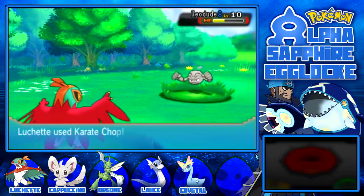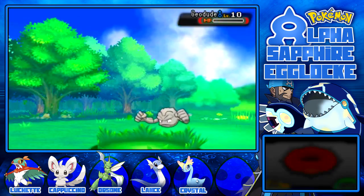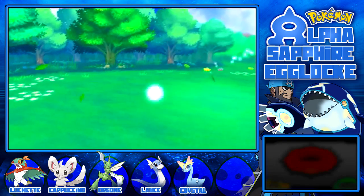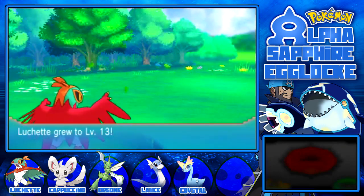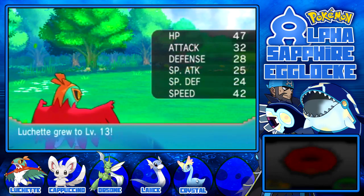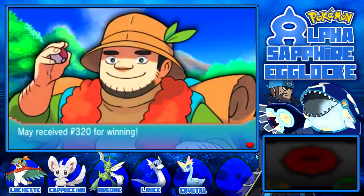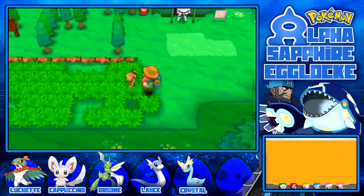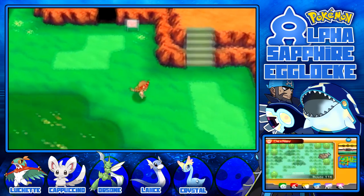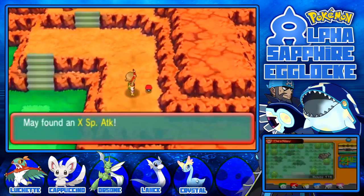I could Hone Claws, I guess. But I don't want to lose all my speed and then be outspeed by a Nosepass - although I doubt even at minus 2 it will outspeed me. Level 13 Luchette - very good. I defeated you. I'm going to have to probably buy more potions as well. I think there's an item up here - Special Attack. It would have been nice if I had a special attacker other than Amaura.